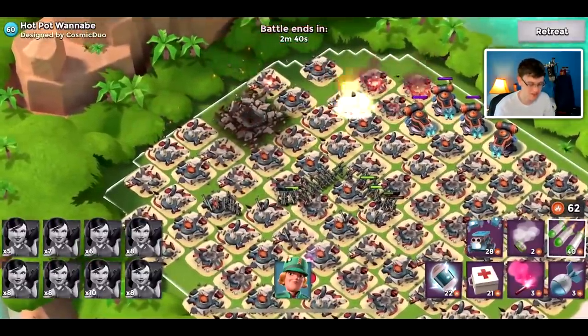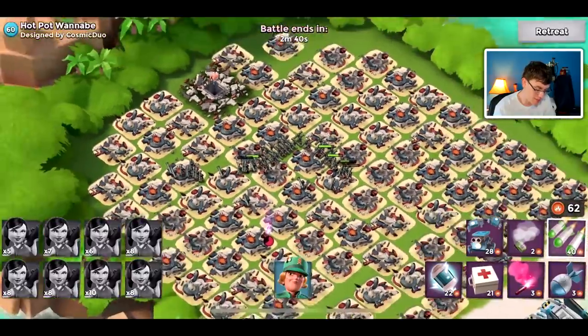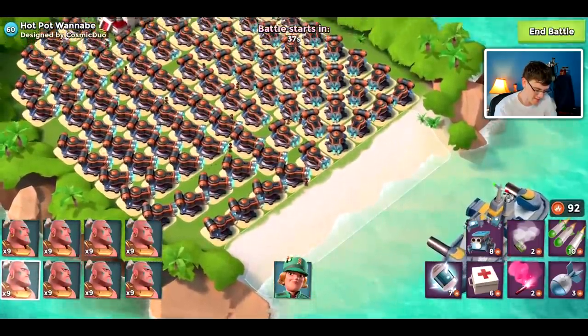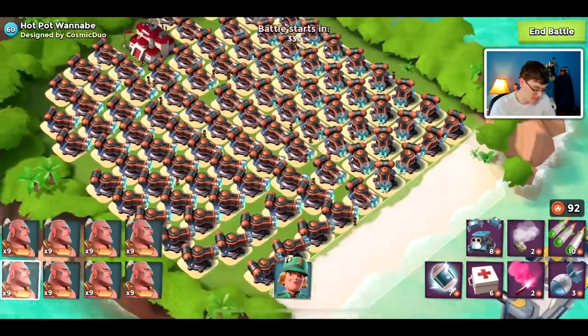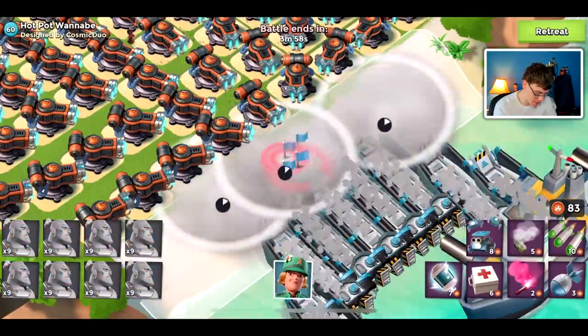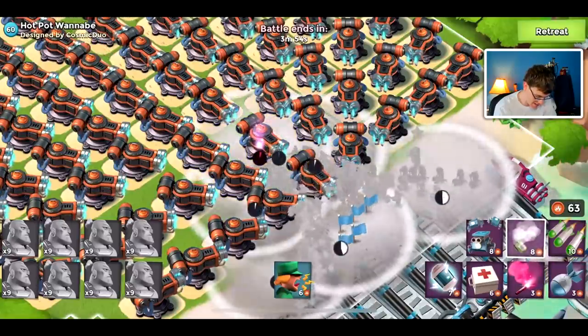I don't know what troop is next actually — I think it might be warriors, might be tanks. One thing I'm not gonna be able to do is medics, so I guess not every troop, but let's hop into the next one. Since the next troop is warriors, we are gonna take another victory here and we are just gonna do smoky warriors. I'm gonna throw down our smokes on the beach, try and get them all covered as they land, and then get to the corner flamethrower there.